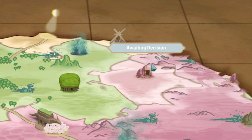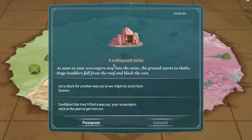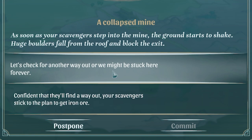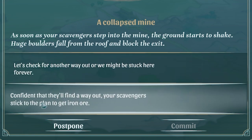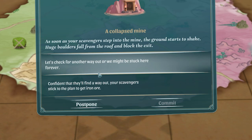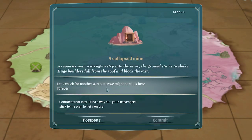We're awaiting a decision because we found a collapsed mine. As soon as your scavengers stepped inside, the ground starts to shake and huge boulders fall from the roof and block the exit. Do we check for a way out, or are we confident and go get the iron ore? I'm really scared of losing people - people are very important to my little Ombu colony. So I'm going to say, guys, get the hell out of there. Just come back.